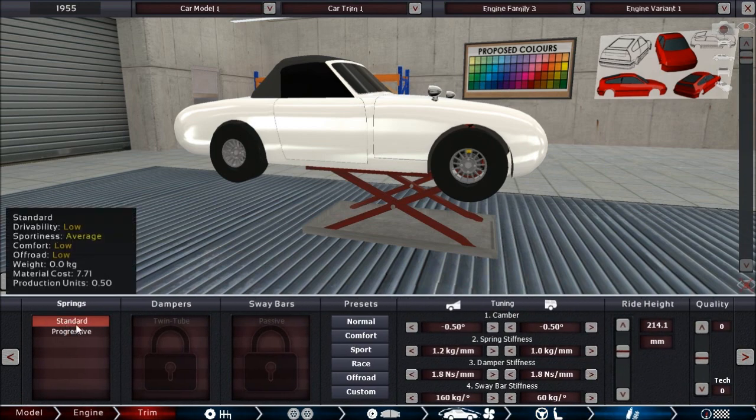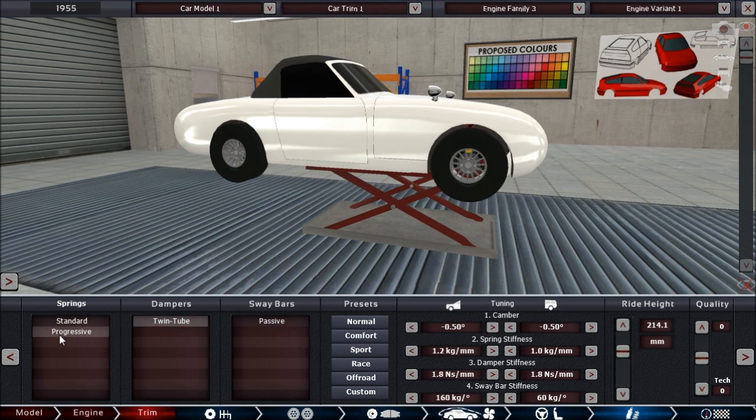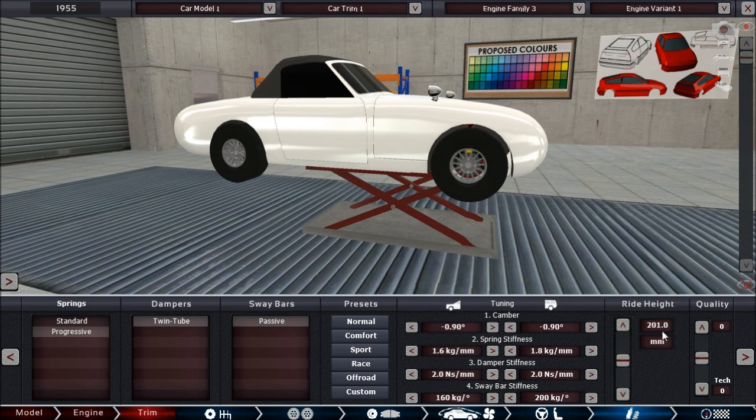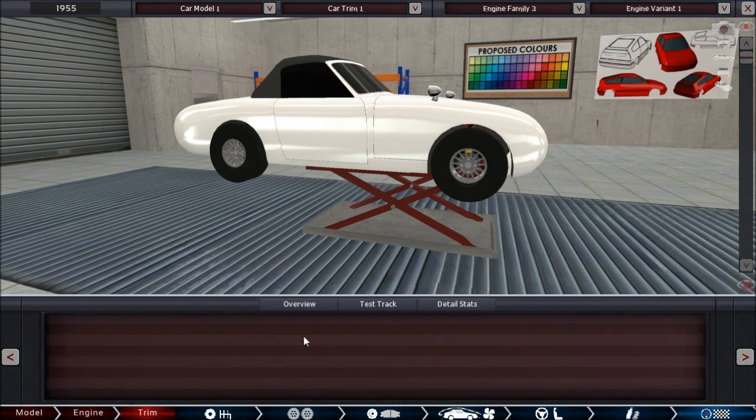For springs, I'm going to choose progressive. It's worse for performance but it makes the car easier to drive, which is a bit of an exploit for track driving — it affects the sportiness score, making the car feel tamer. Sway bars: passive all around. We start with a sport setup, ride height up to around 20 centimeters — still ridiculously high but okay. No quality needed for the suspension yet.